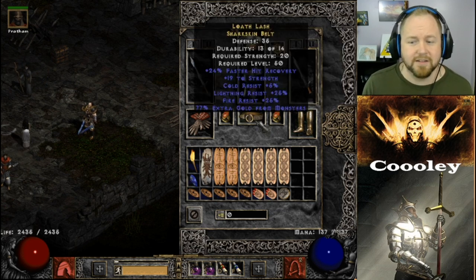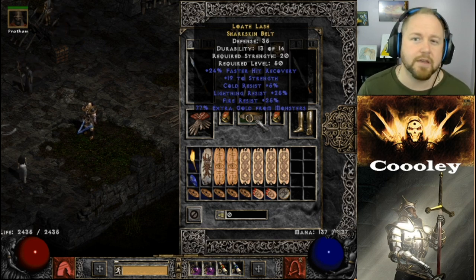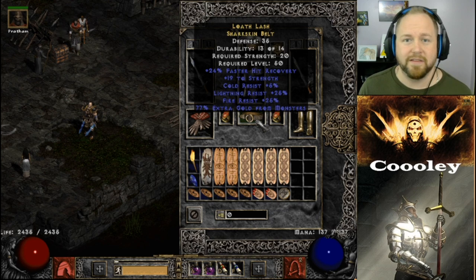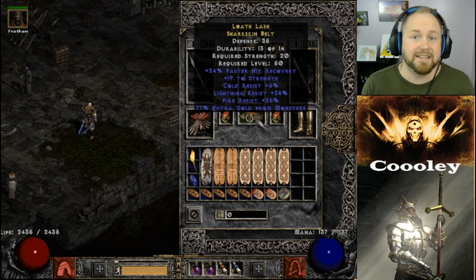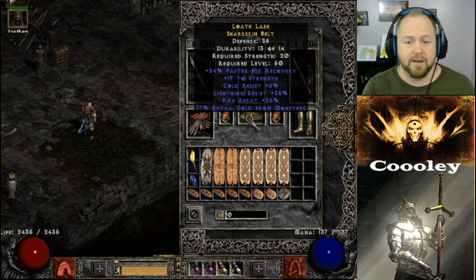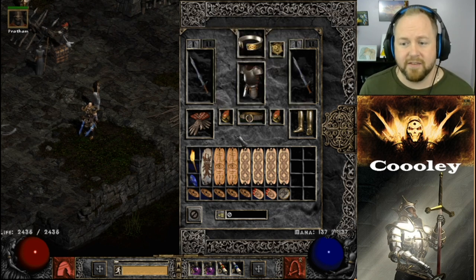A lot of people use Goldwrap — it's the cookie-cutter belt for gold find barbs, rolling up to 80% extra gold find, but it doesn't give much else. This belt rolled 24% faster hit recovery, which is insane when your mercenary is doing all the killing and you're just a support character — that can mean the difference of life or death for your merc. It also rolled 19 to strength and phenomenal resists, and provides just about as much gold find as Goldwrap.